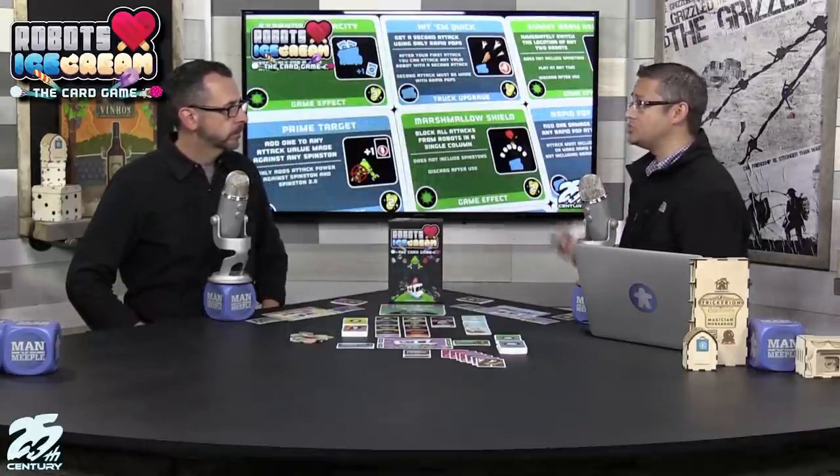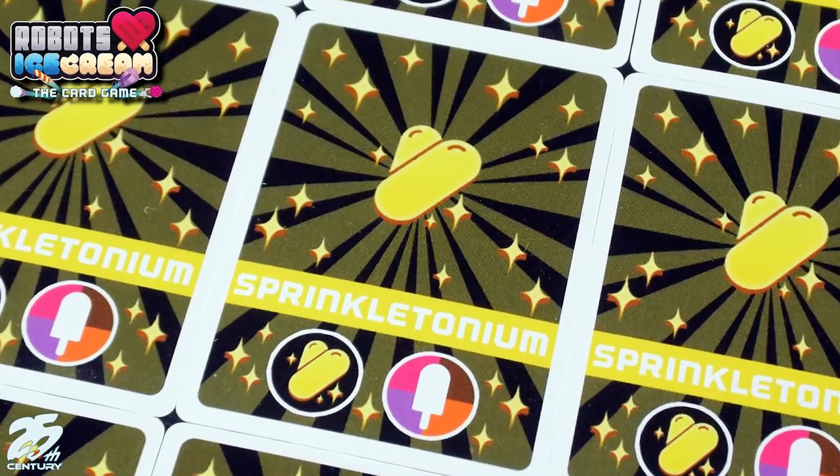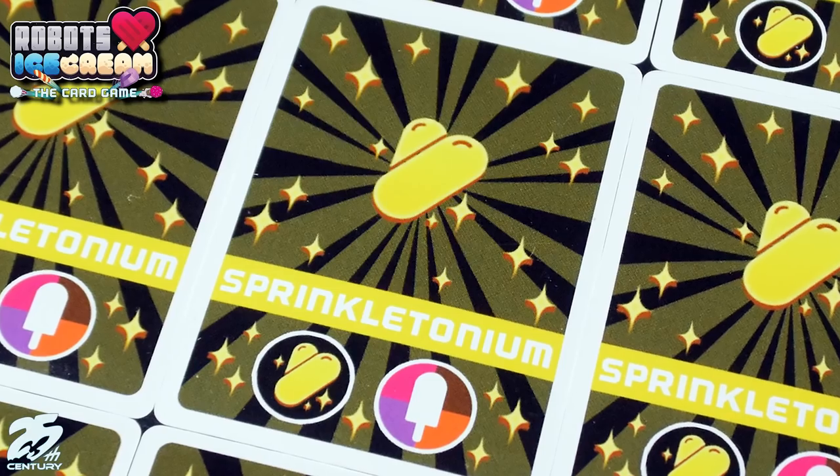On your turn, you draw two cards from the top of the deck, keep one and discard one, giving you eight cards to use. You discard those cards to kill robots. Once you're done, you have the option to discard one sprinkletonium to draw back up to seven cards, which you'll probably want to do — going into a round without any cards is not ideal.